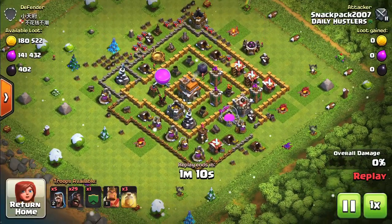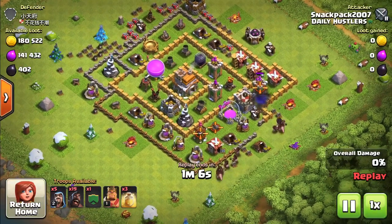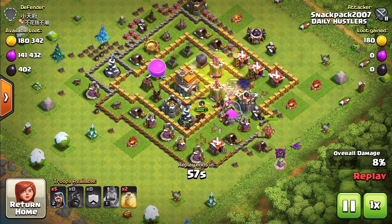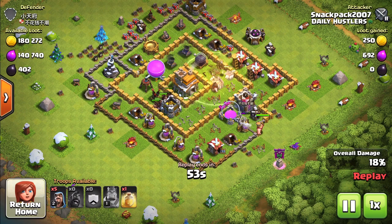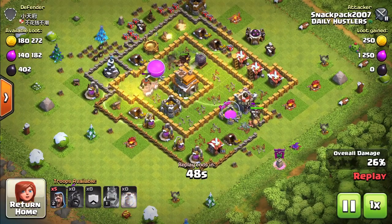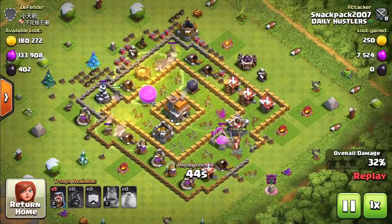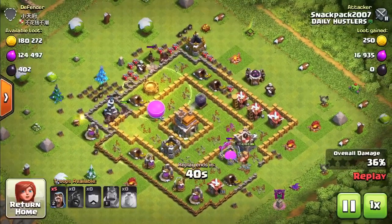Let's see what Snack is working with. He dropped a hog — that's good. Nothing is in the clan castle, so we can save our wizards for the cleanup. And as you can see, remember the blue lines we drew — it looks like the hogs are following it perfectly. We should see a heal spell here pretty soon. There goes the first one. Actually his heal spell drops were better than what I was recommending — that was way better. It actually saved a heal for up top. Those hogs all stayed in heal spells throughout the whole time attacking.